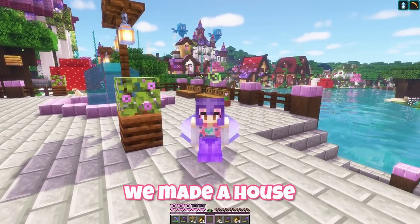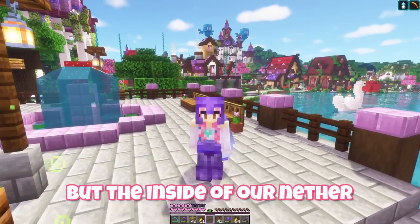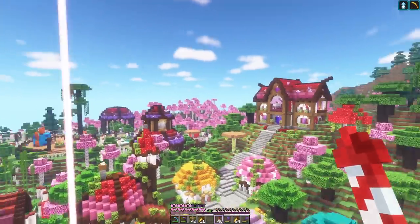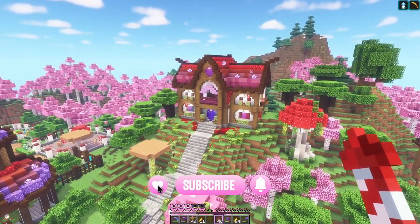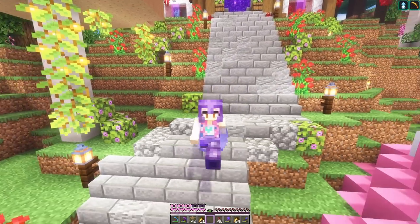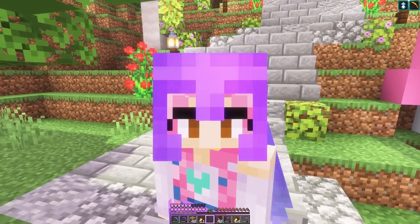Last time in our let's play world we made a house for our nether portal, but the inside of our nether is ugly and confusing so I want to fix that. This is our new nether portal house — you can see the portal there — and I think we'll start by making different colour paths in the nether to different places using wool.